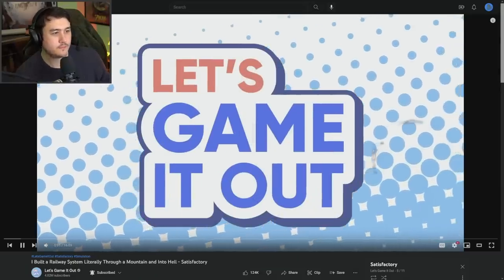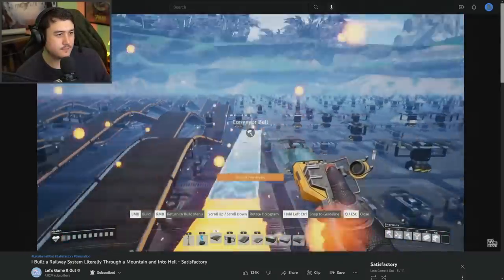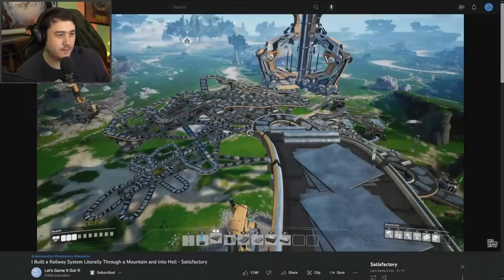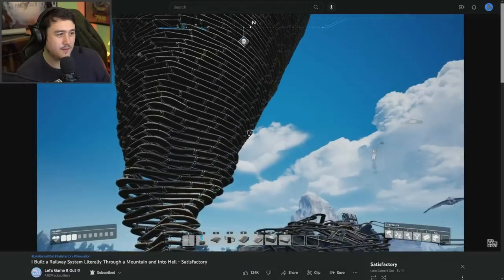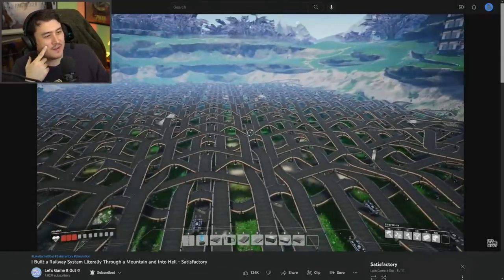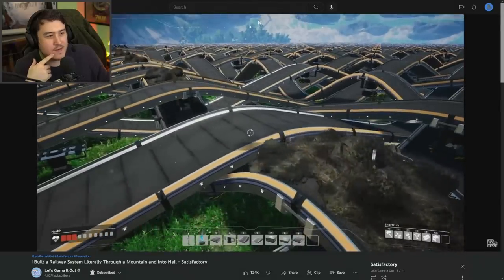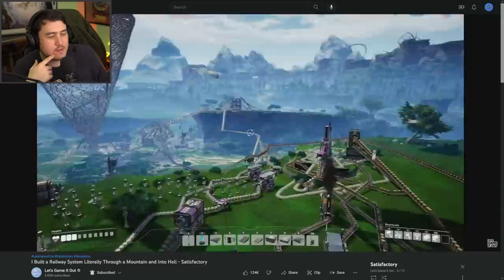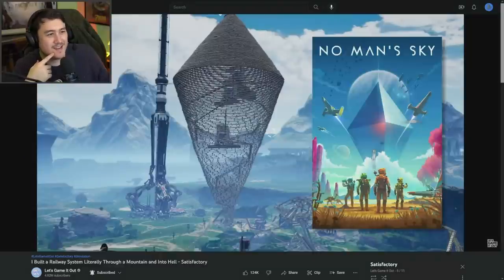Hey there, it's Josh. Welcome back to Let's Game It Out — it's that time again: Satisfactory. We've built a lot of crazy things in this game, starting with a little zigzaggy guy, which turned into a bigger zigzaggy guy, which turned into a spiral — and all it costs you is your frame rate. After that, we returned to the tornado, built some factories inside it, and gave it a little cone hat thing.